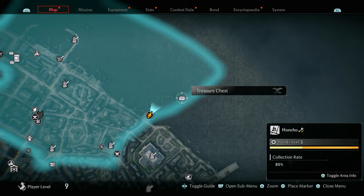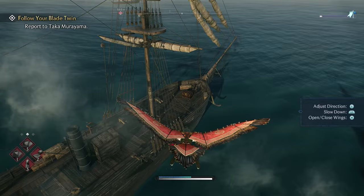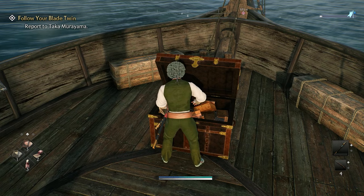The next collectible is another treasure chest found on a ship. Spawn by this Veiled Edge Banner, then fly all the way to the ship — the treasure chest is right at the back of the ship, you can't miss it. Open it up and you will get a foreign book.